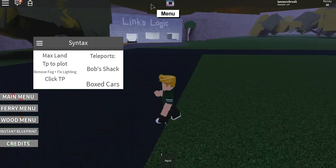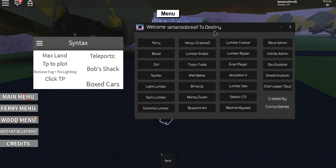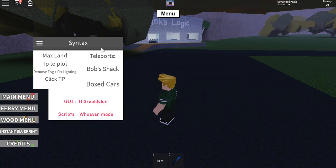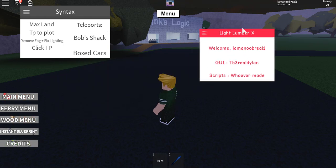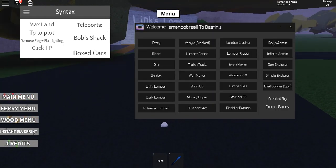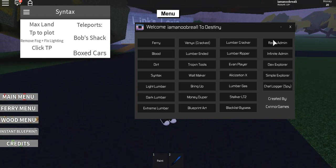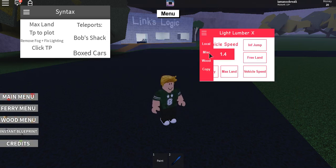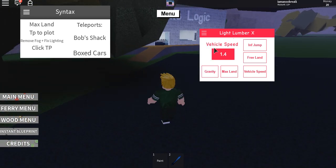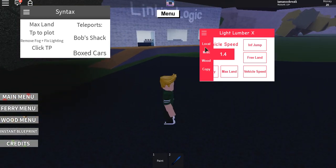The next feature is Light Lumber, which I've also showcased. I've basically showcased everything on this list. Let me check if there's anything I haven't. Yeah, I've definitely showcased all of these. Light Lumber gives you infinite walk speed and all of that — let's just close that down.